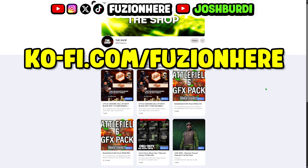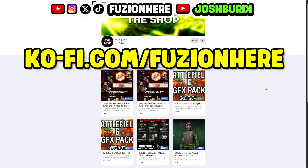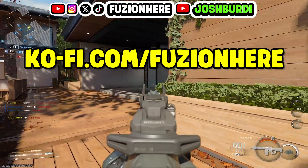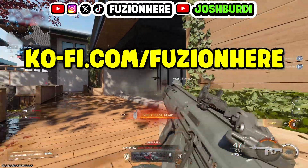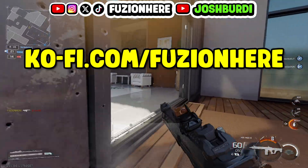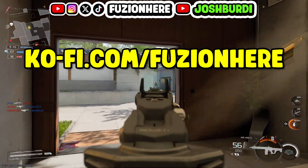If you need the Monster Energy bundle or the Little Caesars bundle for Black Ops 7, check out the Kofi shop. Not only is there every limited time Black Ops 6 bundle available, but now there's going to be every limited time Black Ops 7 bundle available. Right now, there's the Monster Energy bundle and the Little Caesars bundle. The Muller Mitch bundle and the new EE Mobile bundle will be available on the Kofi shop very soon. Link will be in the description and comments.